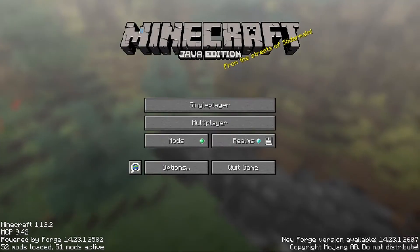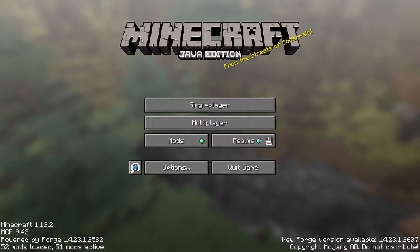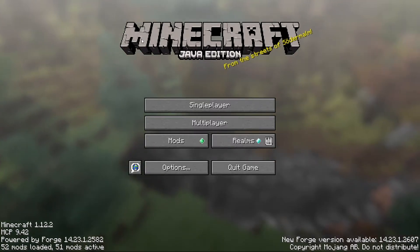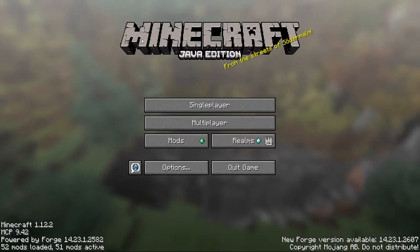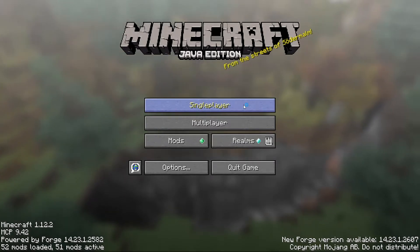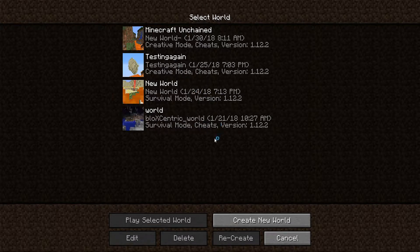Welcome back everybody. This is episode 0.5 of Minecraft Unchained, and I'm going to show you how to create the world that we're going to be living in. Let's get started — this is single player, and you can see I've done a whole bunch of different test worlds.